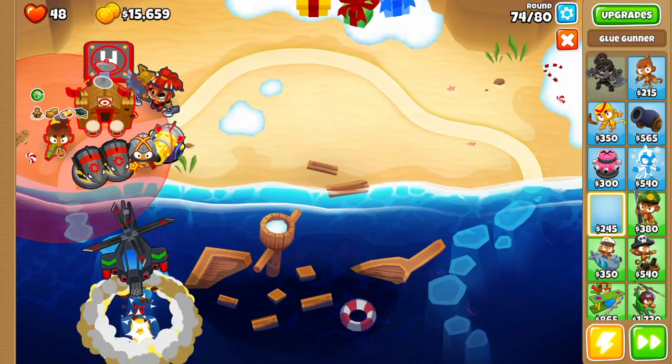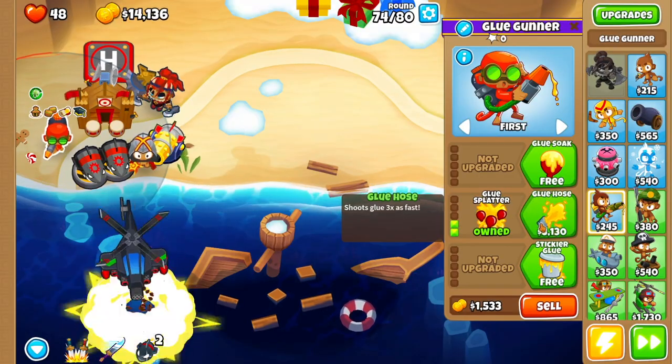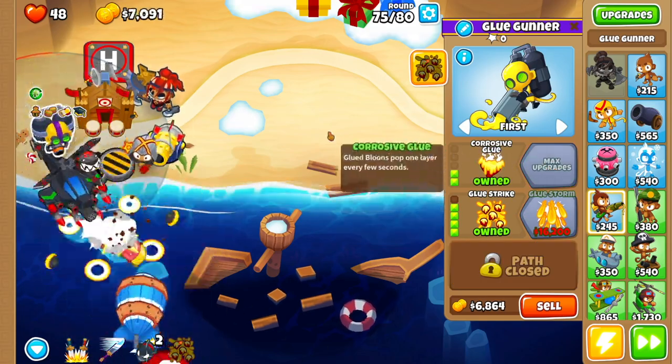Then we're going to drop a Glue Gunner right over here. For this Glue Gunner we're going to go Bigger Globs, Glue Splatter, Glue Hose, Glue Strike, and then we want Glue Soak and Corrosive Glue.